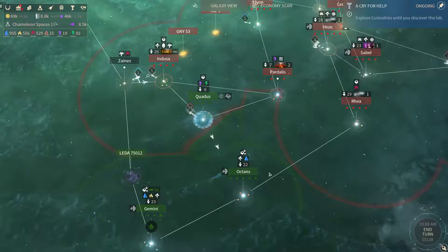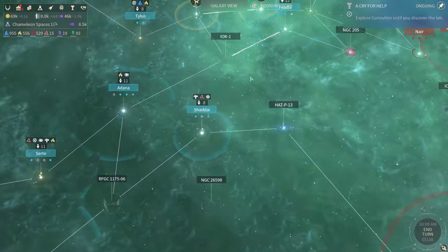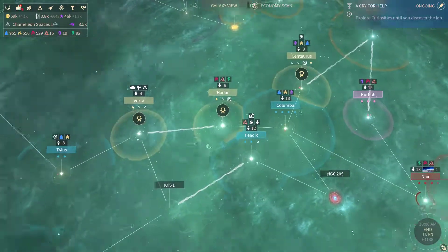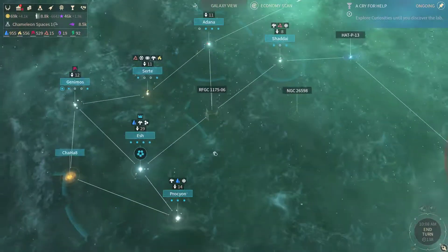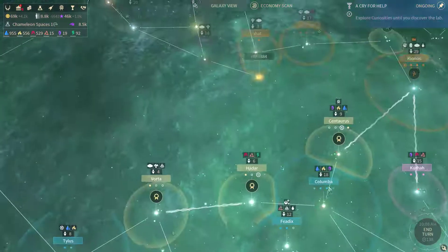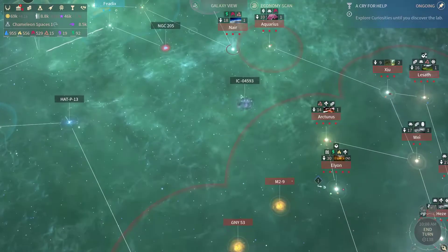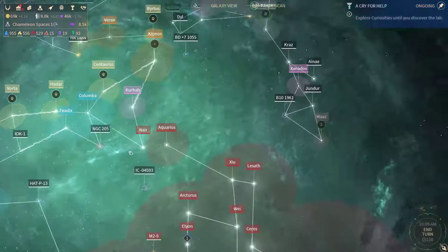Once we're done with this place, I'm gonna set my sights towards the Altar Space, because I want their territory next. They've got a nice amount of systems here — they've got 10 systems over there. So that will provide us with almost everything we need for the conquest victory.